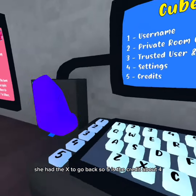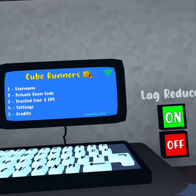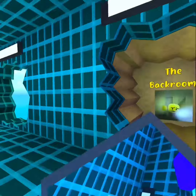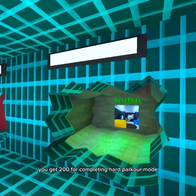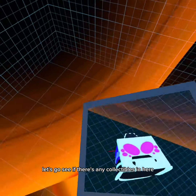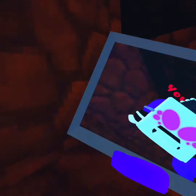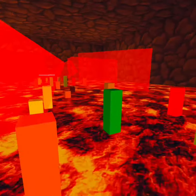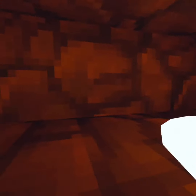What about four? Okay, this is the settings. Let's find out how to fix that. I wonder if there's any achievement — you get a hundred from that. Actually, you get two hundred from playing hard parkour mode. Five hundred for beating that, Find the Button in Glass Bridge — you get twenty for completing that. Let's go see if there's any collectibles in here. I bet there probably will be — it's probably gonna be in hard mode. I'm gonna keep my eyes peeled. All right, nothing.